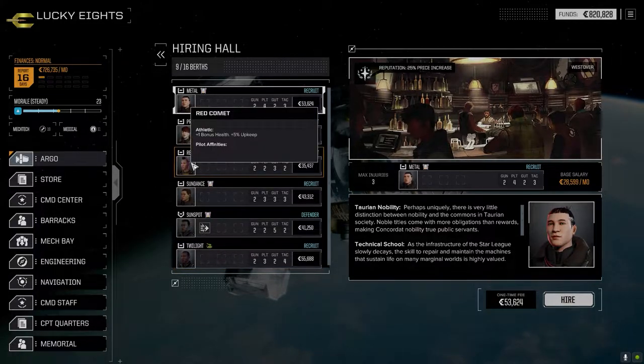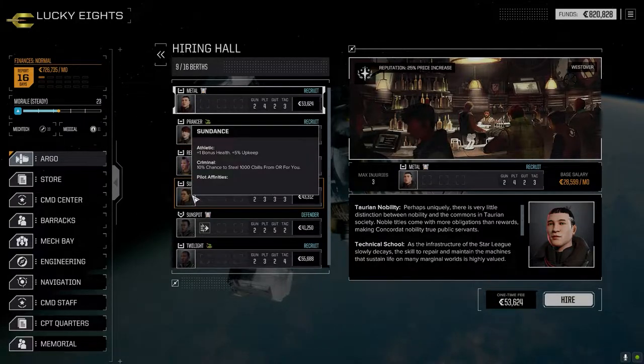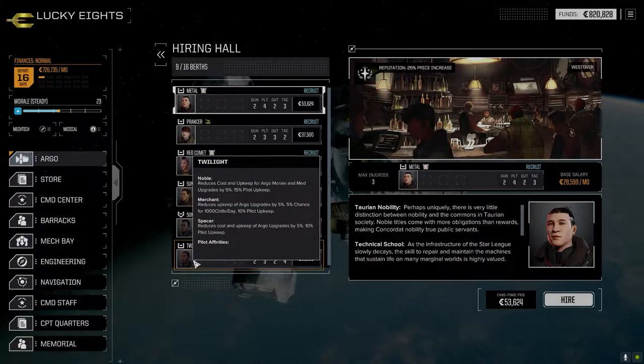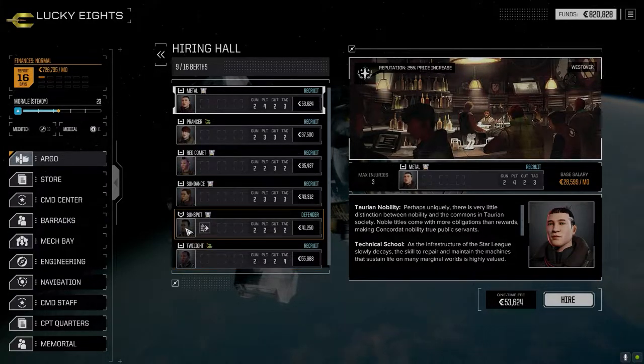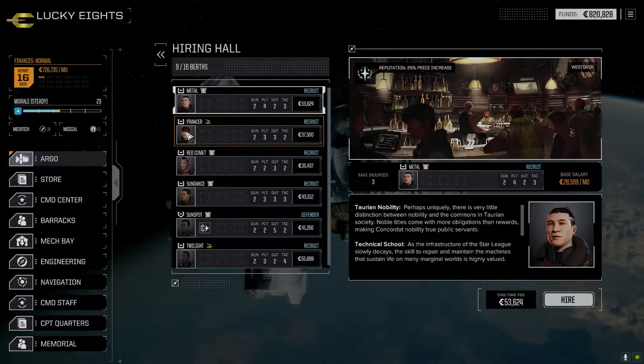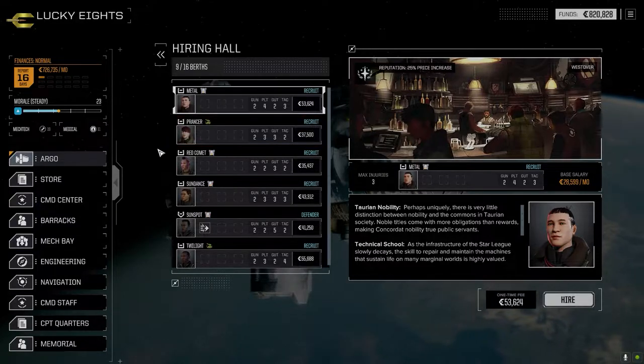What else do we got here? Red Comets. Athletic Sundance — Athletics is always a good get if you can get it. Noble, Merchant, Spacer. Criminal — somebody was saying I had to look out for something. Clutts: evasion game, may eject when knocked down. But that's a vehicle pilot though, so vehicles don't get knocked down.